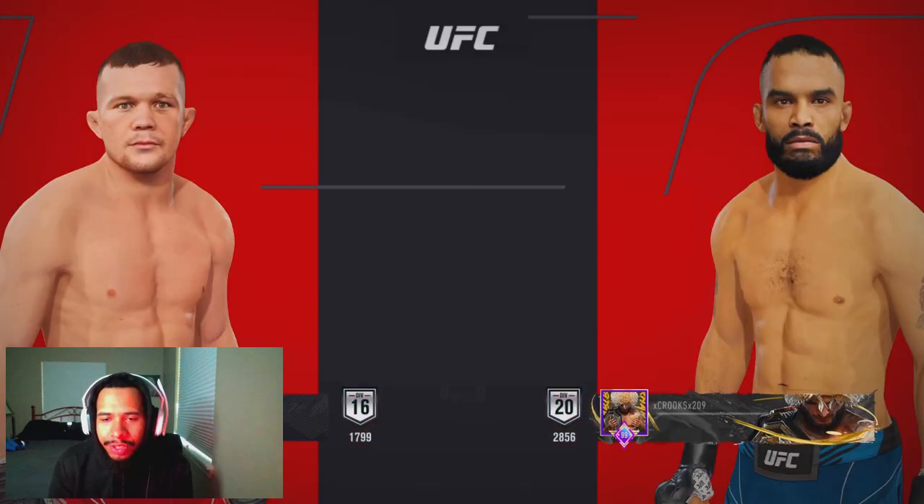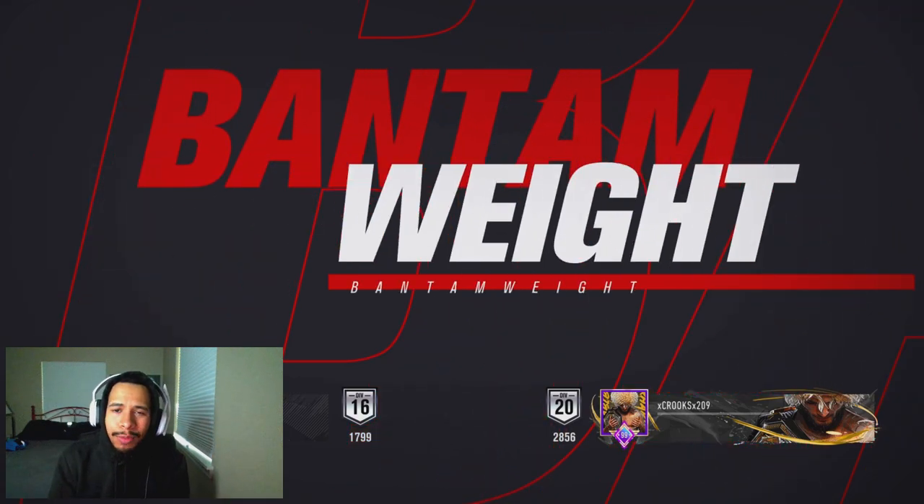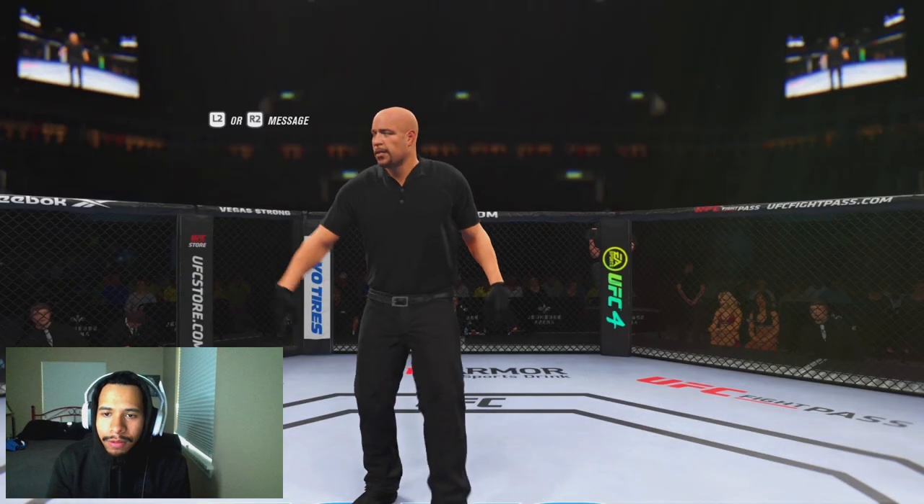Yo, what's poppin' guys, it's your boy Crooks the Great back at you guys with another banger of a UFC 4 video. Today we're gonna be using Rob Font in the Bantamweight division ahead of his main event fight against Marlon Vera this Saturday.